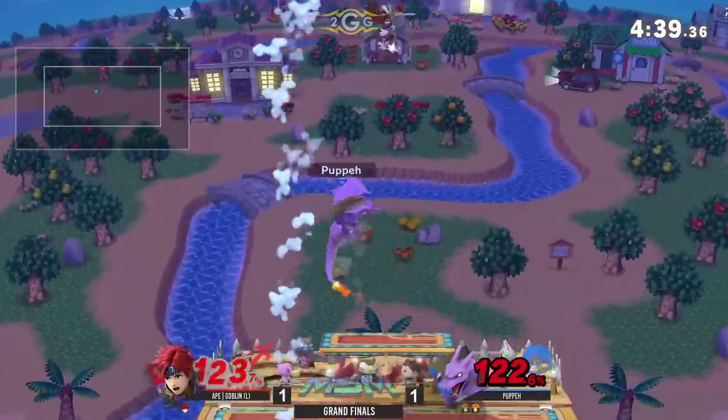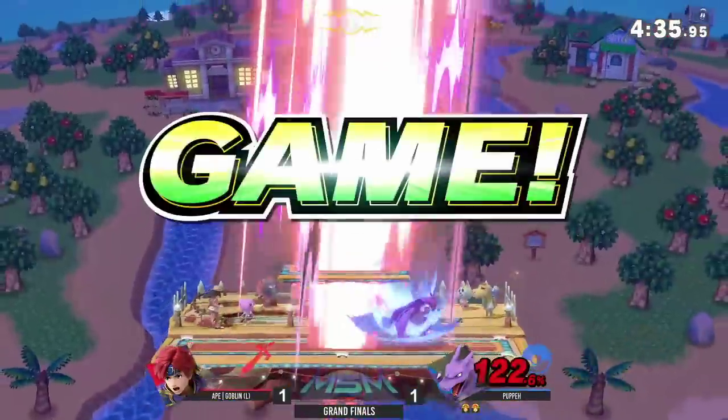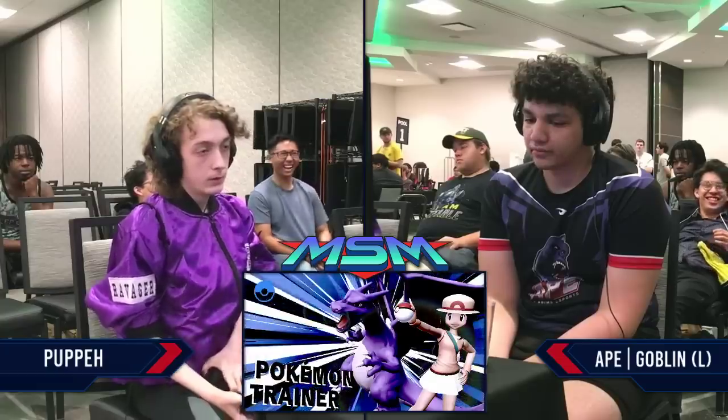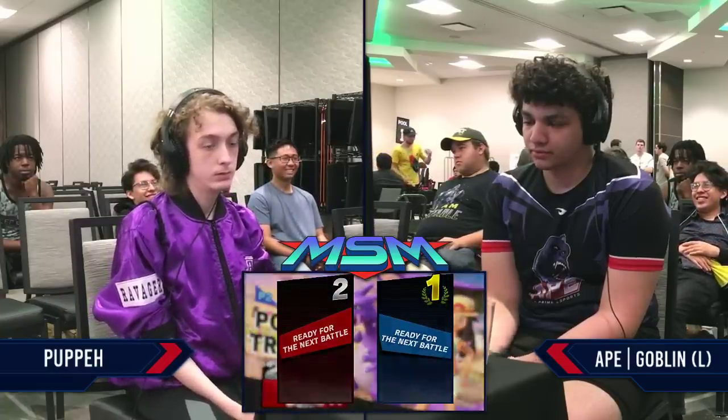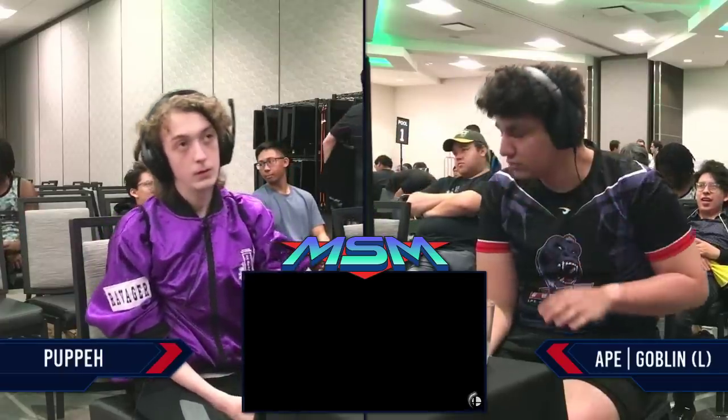So Puppet hitting that up smash right here — I mean, 122%, still on a second stock. Punishing the air dodge to the center. Did you just see his neck? He breaks his neck. Charizard and Puppet are matching. Charizard's neck though — I think he went miles, man. Even necked till he passed out. Oh dang, I just snapped my neck — trying to recreate Charizard's up-smash animation.